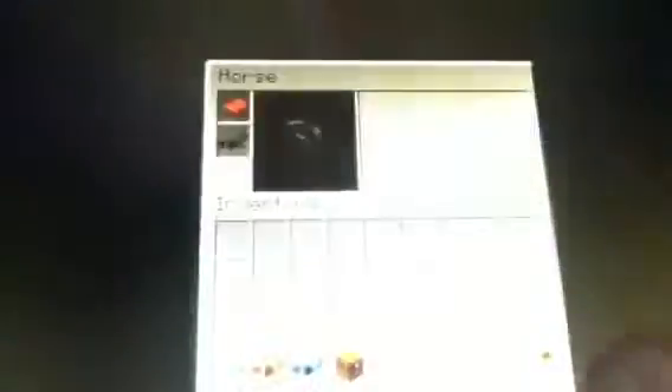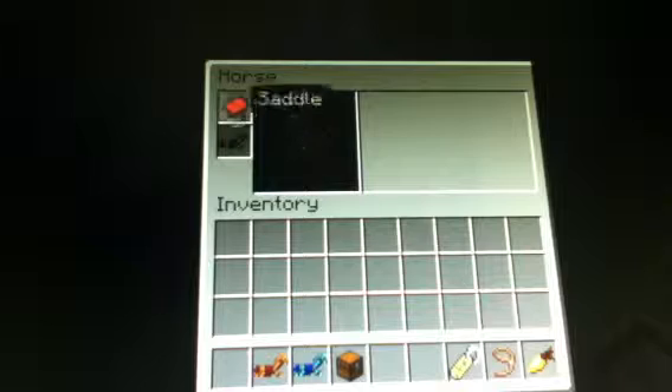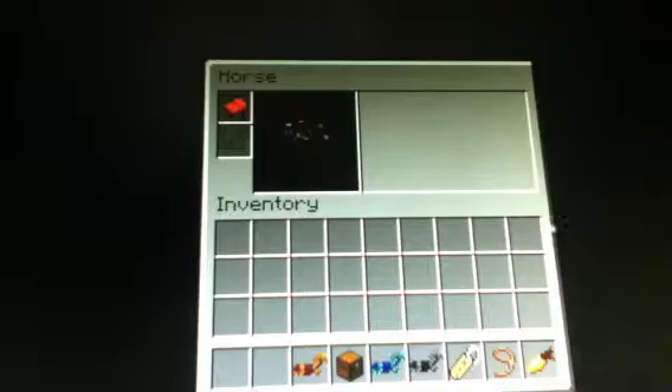You can put horse armor and a saddle on a regular horse. You can only move them around if the saddle is on them. If I remove the saddle, I can't move them at all. These guys don't have chests — you can't put a chest on a regular horse, but you can put iron, diamond, or gold armor on them.